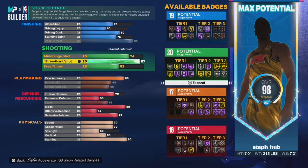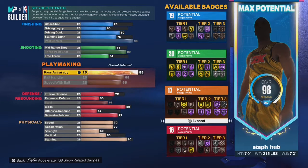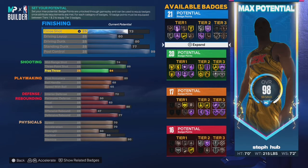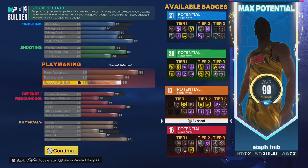When I'm not streaming or posting videos, I'm in the builder grinding, trying to find the next meta build. As of October, you're going to start seeing a lot more people use the 6'10 Hall of Fame quick first step — because of me. But as the year goes on, builds change, people find new things, and you have to stay in the lab. I feel like this seven-footer and the 6'10 build I just made are really, really good builds.